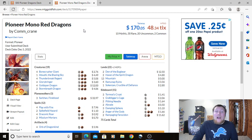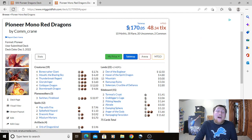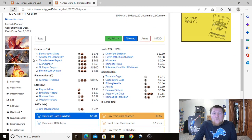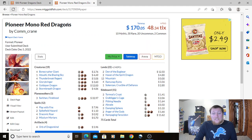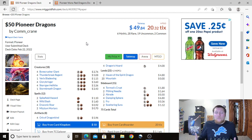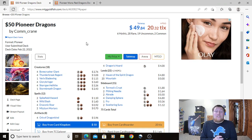That is Pioneer Mono Red Dragons. Our $50 list comes in at $49.84, and our non-budget version is only $170 — not bad for a Pioneer deck. The four Goldspan Dragons alone are about $52, roughly a third of the total cost. Since it's Mono Red you don't have to worry about expensive dual lands. I hope you guys enjoyed the video — let me know in the comments what you like, what you'd change, and what colors you'd want to splash. I'll leave both deck lists and a link to the Gruul Dragons video in the description. Thanks for joining me today — I'll see you in the next video!